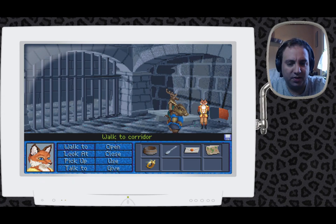Welcome back to KittyPlays' Inherit the Earth: Quest for the Orb. Here we are in the dungeon of the dog's castle. Prince has just thrown us in there, and we dug out one of the blocks of the wall. Now we're going to check out what is inside that tunnel. So let's head straight in.